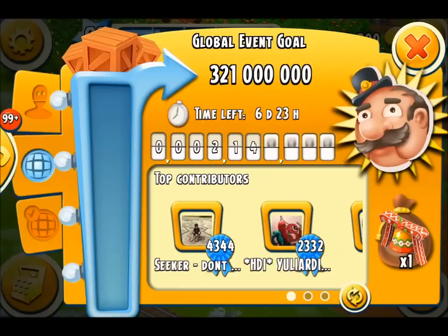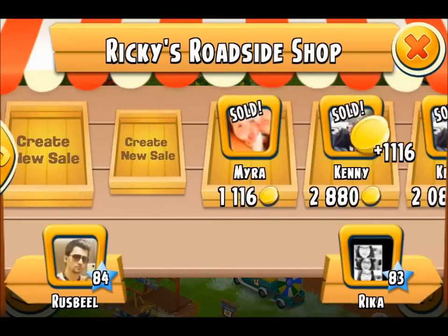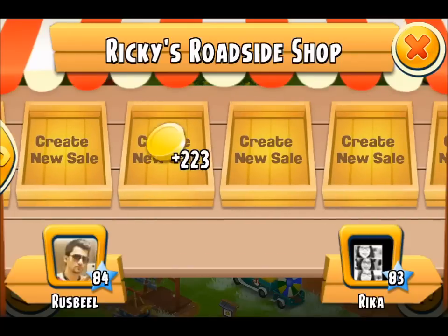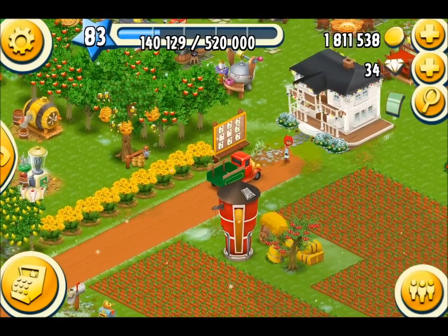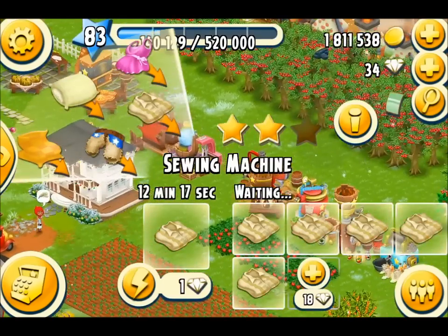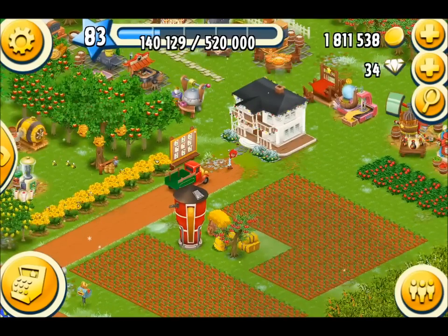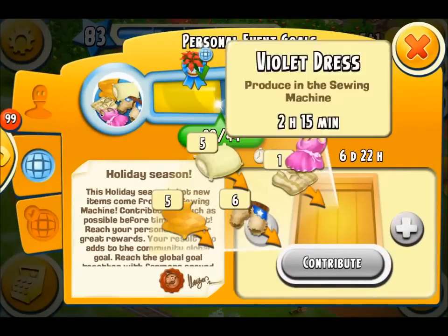We've got quite a few top contributors already who are donating in the thousands. I've sold all of my items already. Don't you just love advertisements in the paper? Thank you everybody for giving me all of your hard-earned coinage. Now what's the other way of actually finding these items? Well, your best bet is to go to your friends' stores. You're looking for cotton fabric and sewing machine items to start with. Cotton fabric is from level 18, so anybody from level 18 above on your friends bar is the place to start hunting.